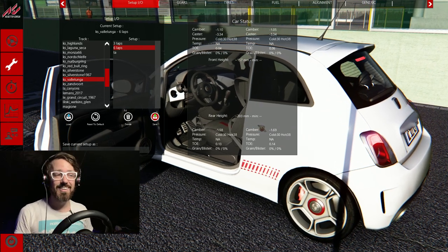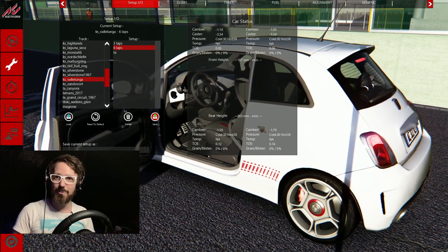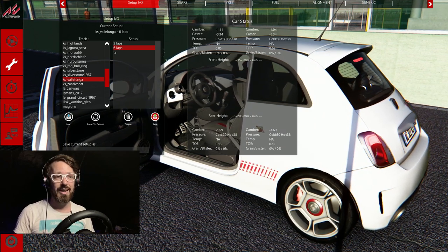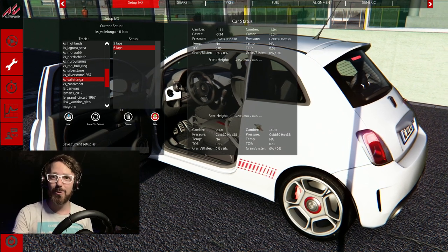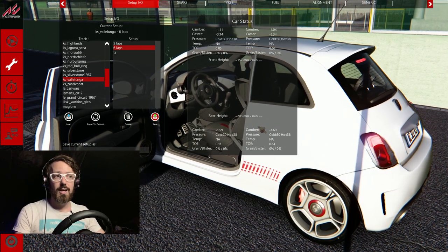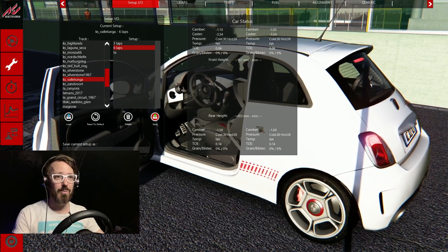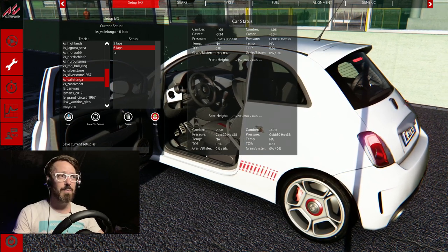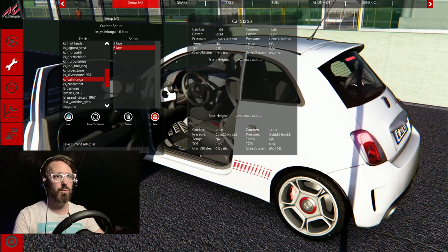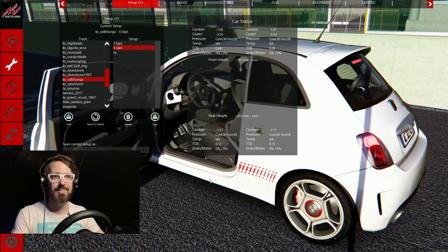Before we start, it's worth noting what we're doing. We are tackling the career mode in Assetto Corsa, which is a game that's about seven years old at this point. Some might ask why you'd bother doing a career walkthrough for a game that old. The short answer is: as a newbie sim racer, when I was trying to get through Assetto Corsa's career mode, I couldn't find many resources online. This first event, the time attack, is reasonably straightforward.